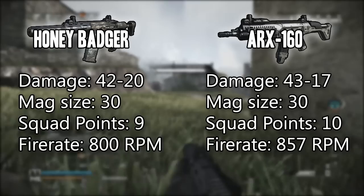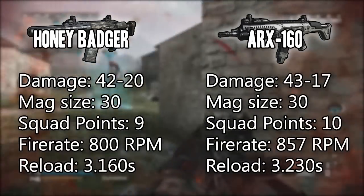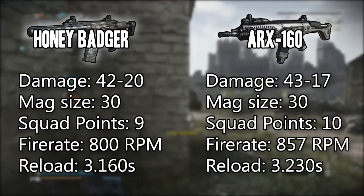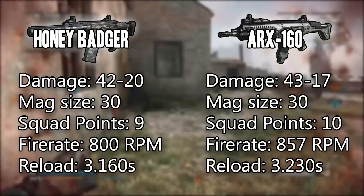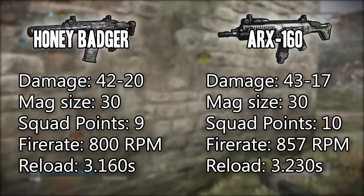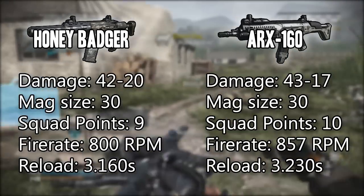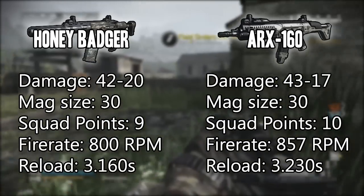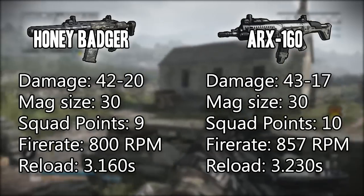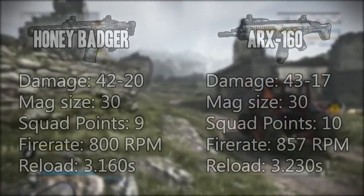The next point is reload time — they're both pretty similar, not even 0.1% of a difference. The Honey Badger has a reload time of 3.16 seconds while the ARX 160 has a reload time of 3.23 seconds. This doesn't really matter if you cancel your reload by running or double tapping anyway, and they're both pretty close, so this doesn't really affect my opinion.